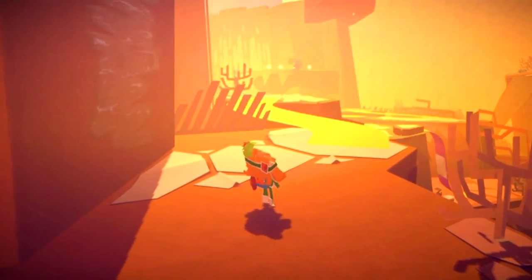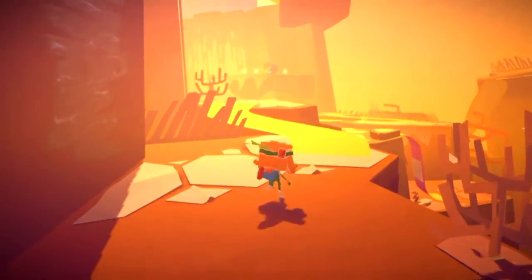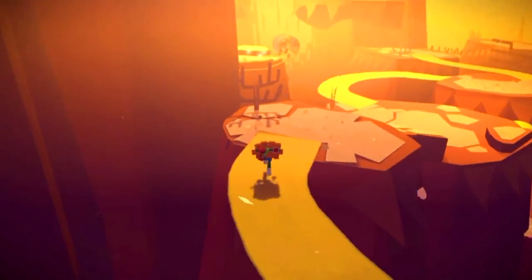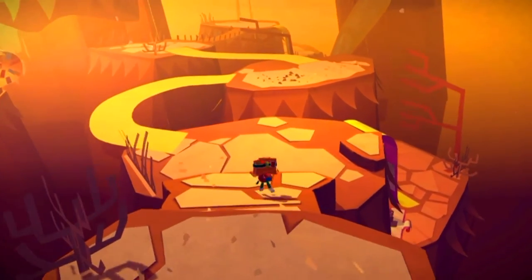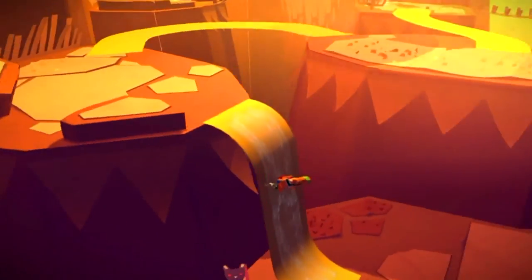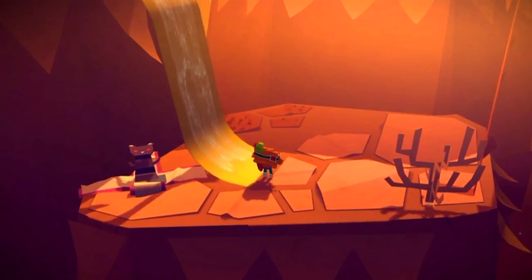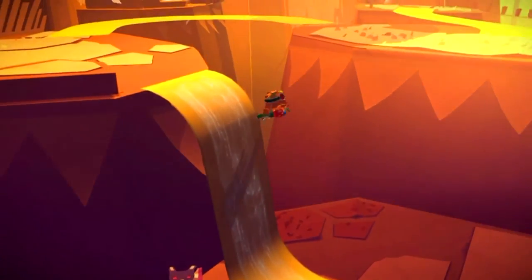There are two presents pretty close together here. From this glue wall, head across the yellow paths — some of these you may have to unroll, but I've already unrolled them for this video. Head down this glue path and you can open up this red present.